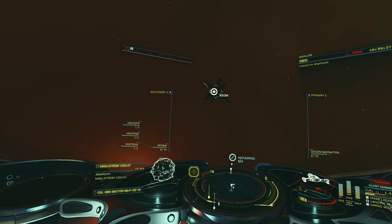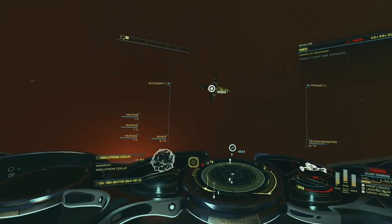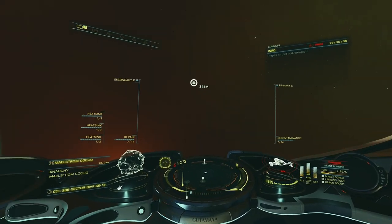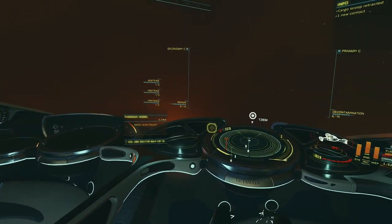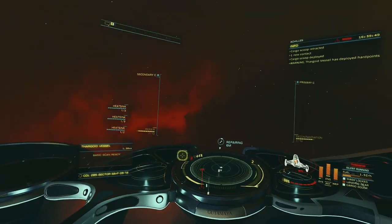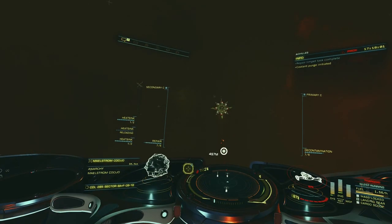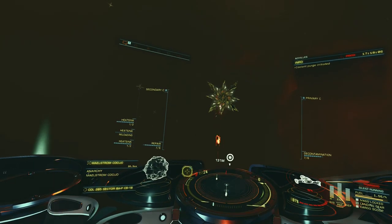All we have to do now is wait for the limpet to come back. I recommend you only collect one caustic tissue sample at a time, because I have no corrosion resistant cargo racks fitted. Unfortunately there is a Cyclops in the area — listen to what happens when the limpet delivers the tissue sample. That's our cue to leave. Here is another instance where an interceptor will even attack your research limpet when it has a sample.